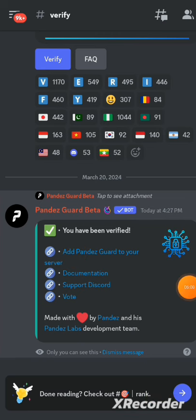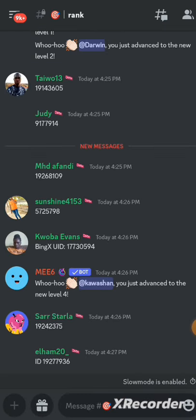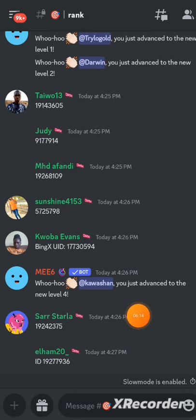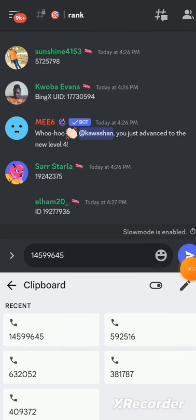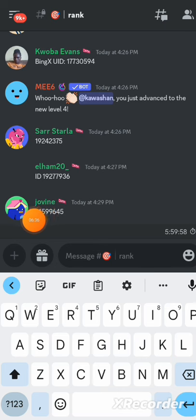Click here and wait — as you can see, this is where people are dropping their UID. You have to put in yours as well. Remember we copied it from BingX, so I'm going to paste mine right here. Make sure it's 8 digits, then paste it. I have pasted mine right here.